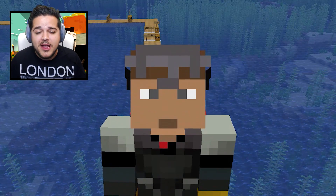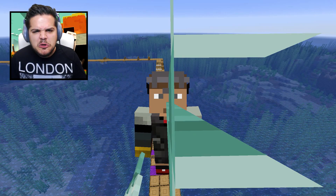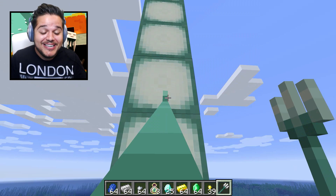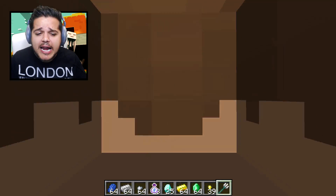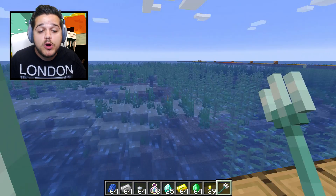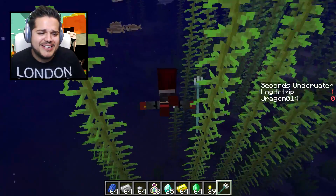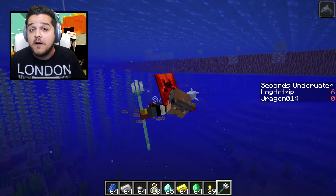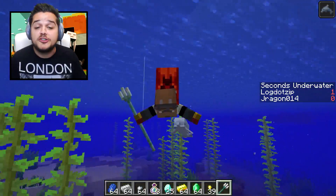Hey, what's going on guys? LogdadZip here. Y'all ever been hit in the face with a trident? No, seriously though — trident questions, loot questions. How'd I get all this deliciousness in my inventory? Today we're figuring out some Minecraft science questions, such as how far you can throw a trident in-game, how much loot you can get from treasure chests underwater, and how long can you breathe underwater before you run out of breath.